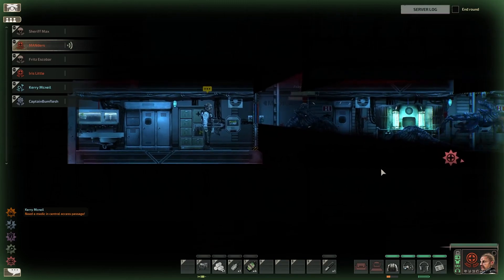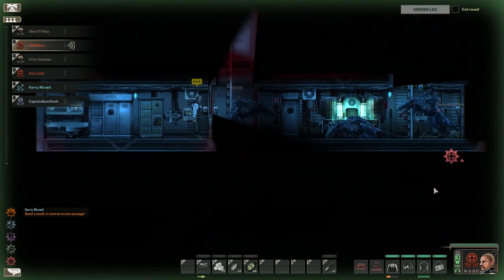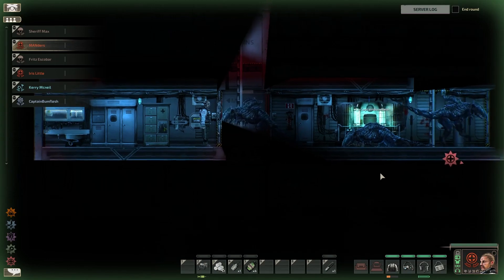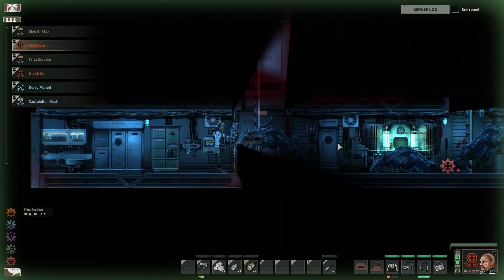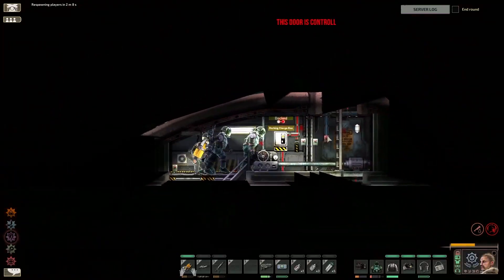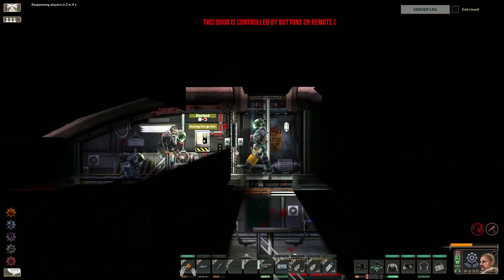Speaking of challenge, the new monsters — and the old ones. Changes have been made to enemy AI to help them better navigate the inside of your ship, and also to get inside of your ship. Husks, the formerly human zombies, can now use their ID cards to open doors, which is fucking bullshit.